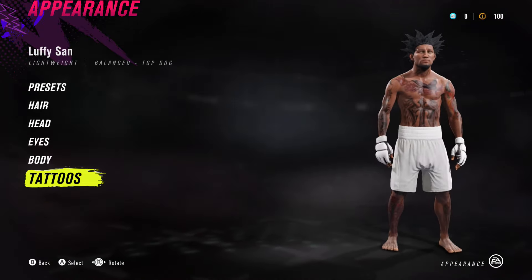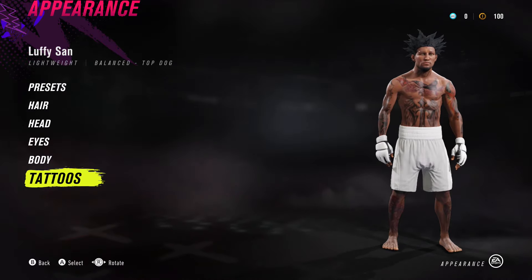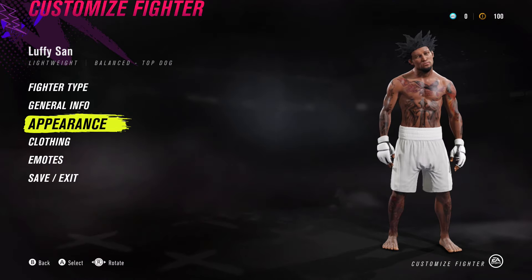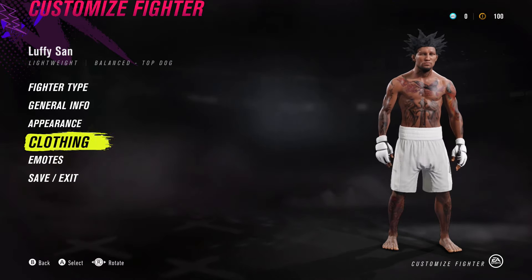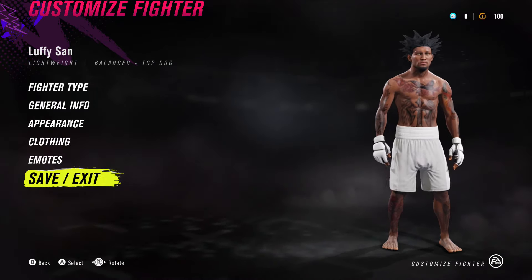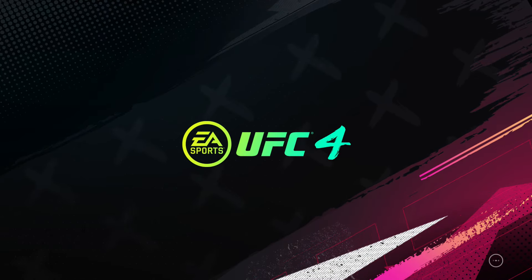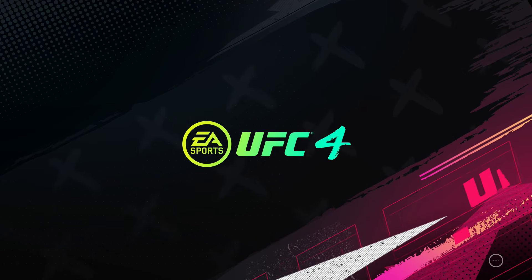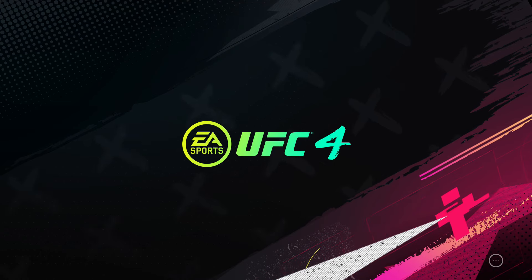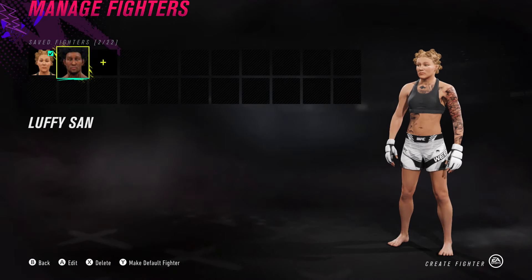Like I said, this is my personal 99 overall UFC fighter — a lightweight, balance, top dog. Clothes are also up to you, emotes are up to you. Basically you just want to save it and that's pretty much the end. I'll bring you a couple videos of this exact player — I have a playlist you can click on at the end of this video to see me playing with this player and my progress.